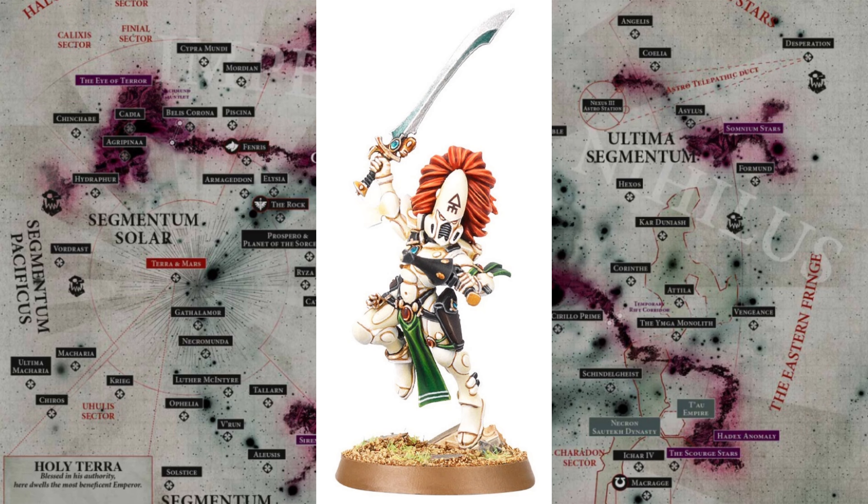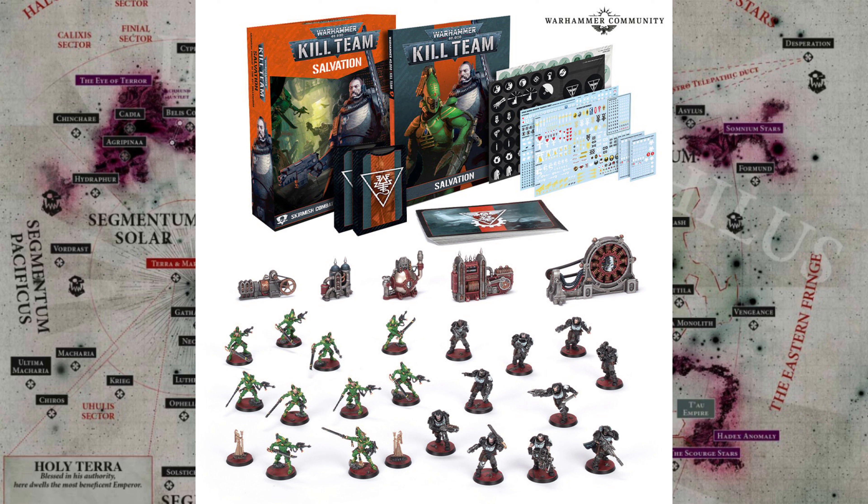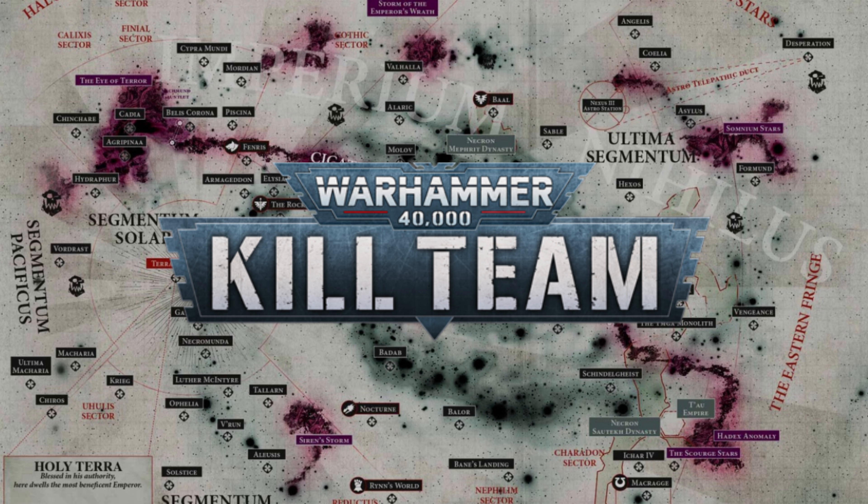Which, unless you are an Eldar player in 40K, isn't the best workaround, because then it means you need to get multiple other troop options just to have a well-rounded Kill Team. I guess it depends on the rules, because they are saying if you've got a full Striking Scorpion Kill Team, you get different abilities compared to mixing and matching. They could have made some specialists out of that Striking Scorpions box. But they didn't, and that worries me for the future of Kill Team.